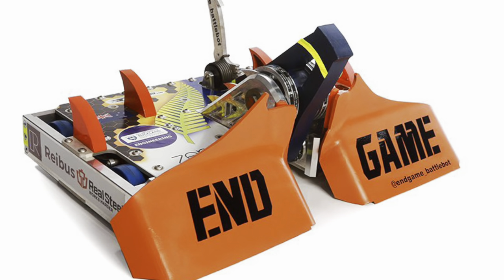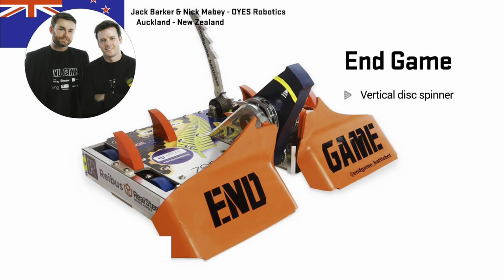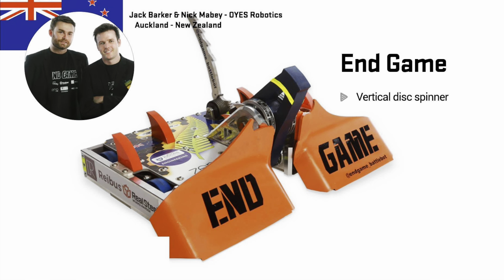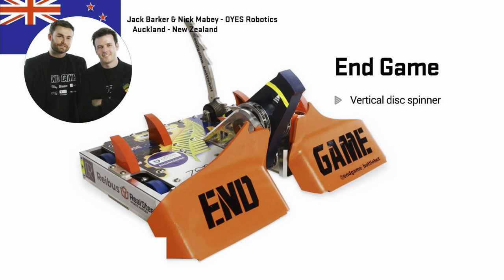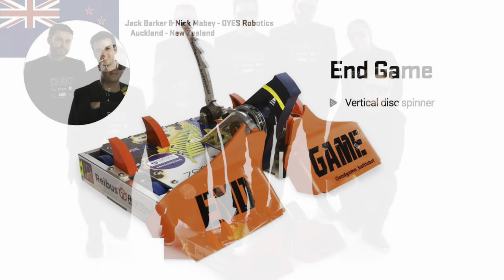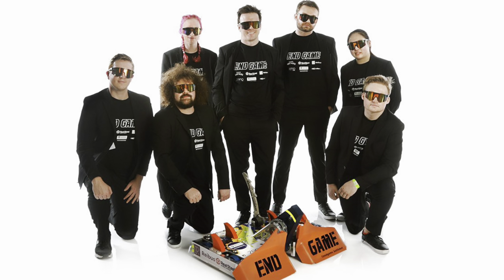End Game, looking very strong this season. The champions are back with a redesign, but mostly the same design as we've seen before. The redesign comes more in the paintwork, which is looking excellent — no longer just a silver box. In fact there's very little silver on this silver box at all anymore. And the design work doesn't stop at the robot; the team have had a bit of a redesign as well, the All Blacks wearing all black, looking very cool.